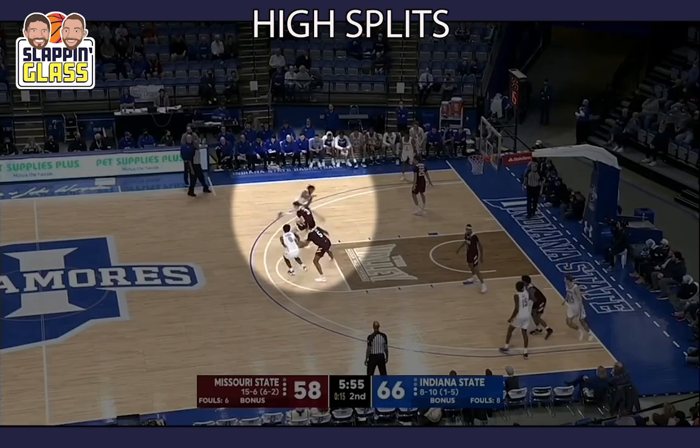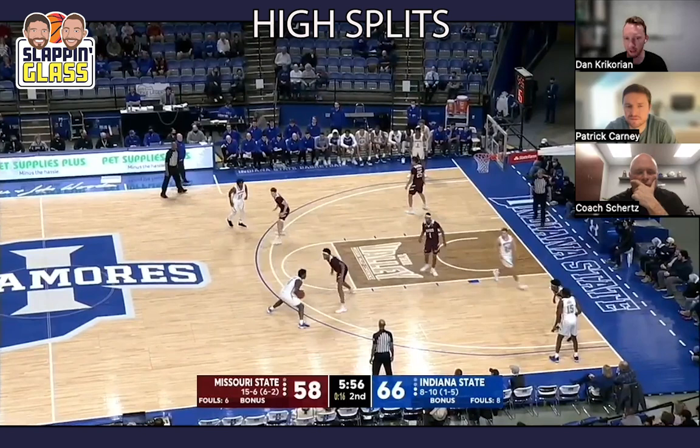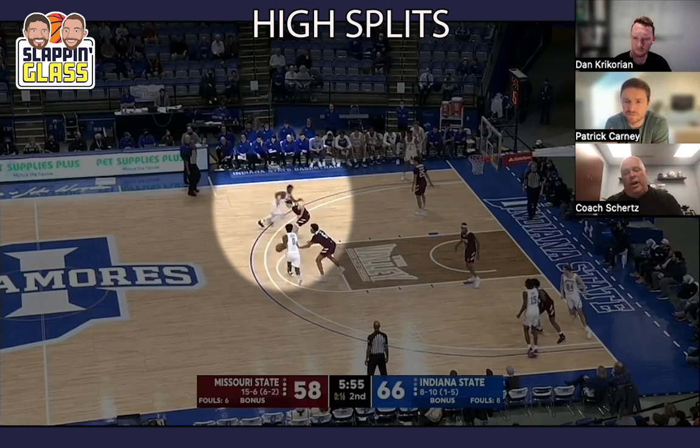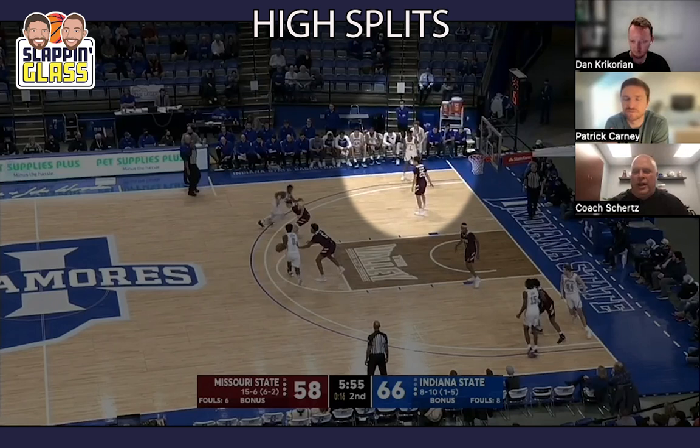With zero on the dribble-at, is there an area where you don't want him to dribble past for spacing purposes? Obviously if you go back door and he's not open, you can just next it and keep playing. I don't want to put that kind of restriction on him. What we would have done is he would have cut, kept cutting, found space, one should lift, and we would have played to a swing-and-chase.